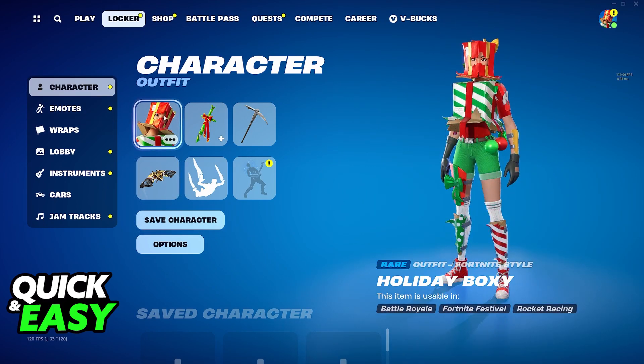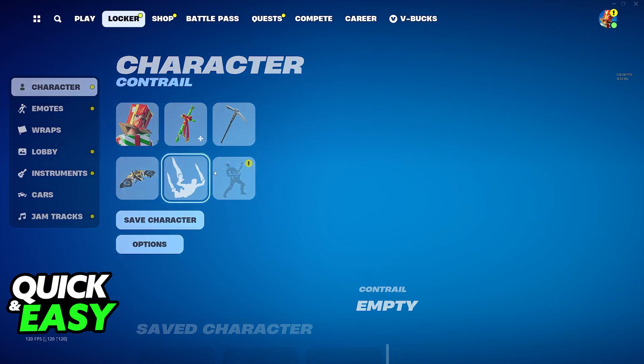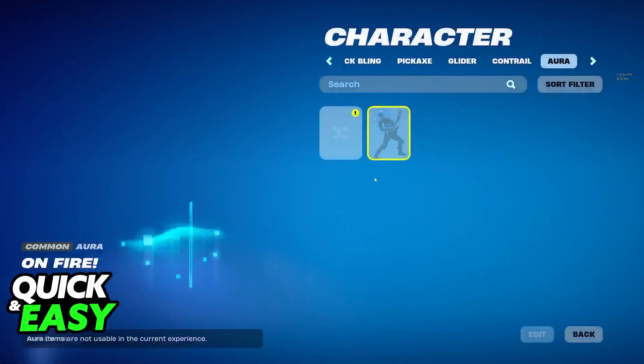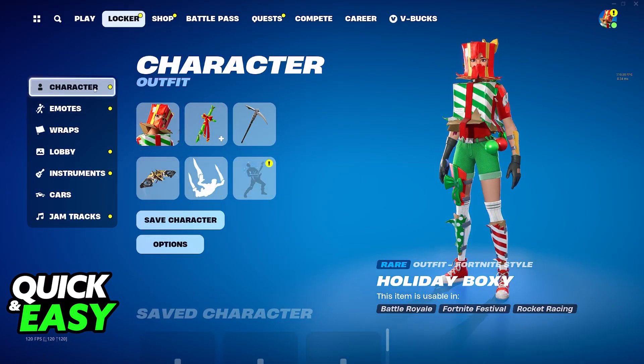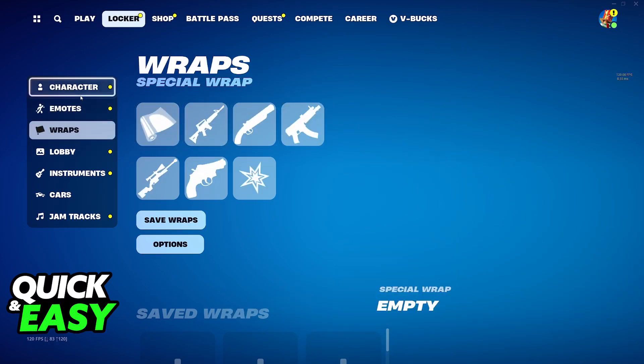So you can change your character outfit, your back bling, the pickaxe, the glider, the contrail, and finally the last option which is the aura. You will be able to change these whenever you wish, but you have to do it before joining a match, so just go over to your locker and change all of these options in each category.